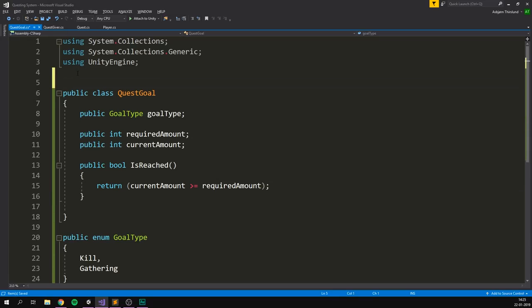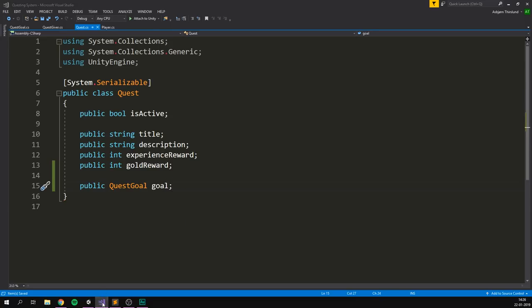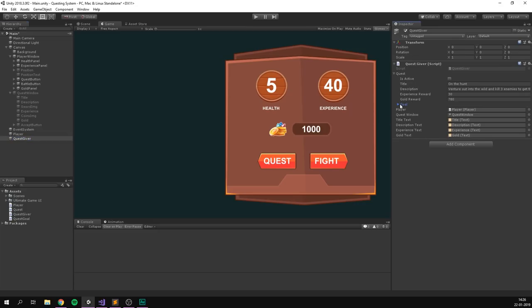Now, if we go into our Quest script and at the bottom add a public QuestGoal called goal, then save this and go into Unity, we can select our quest giver. Under our quest, we now have this goal. We can select a goal type between Kill and Gathering — I'm just going to leave this one at Kill. And the required amount — let's set that to three for this quest.